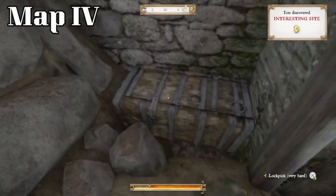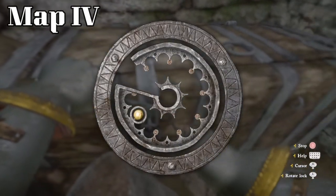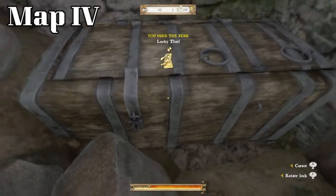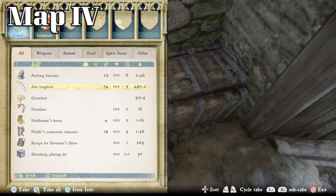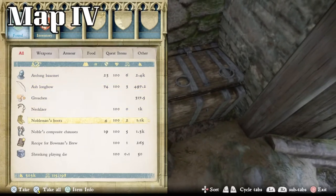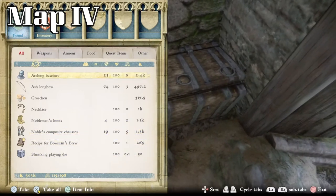Pop inside here and we have a very hard locked chest — this is one that's going to require a higher lockpicking level to get at. Inside we have an arching bassinet, an ash longbow, 317 groschen, a necklace, some nobleman's boots, noble's composite chosses, a recipe for bowman's brew, and shrinking playing dice. Not a bad grab.